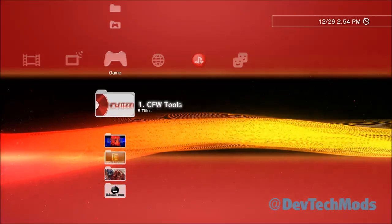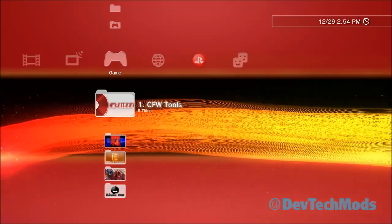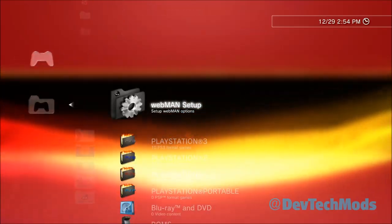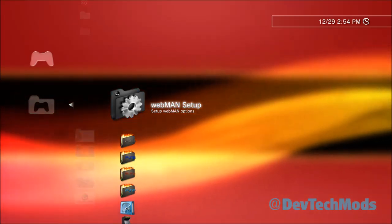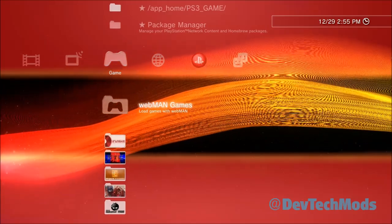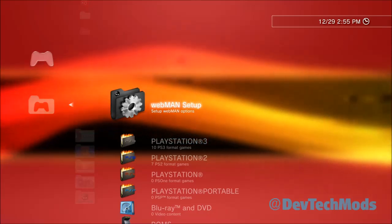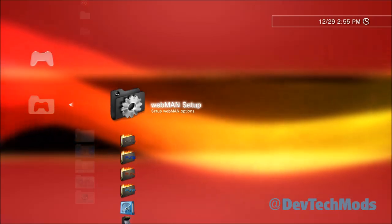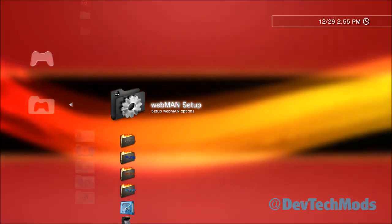You can only play PS3 games when they're in ISO format, and they will show up in webman. You need to have webman, which means you need Cobra. The best thing to do is have Rebug 4.78 or later installed. Right now I'm on Rebug 4.81 in DEX mode with the latest webman mod installed. Rebug is the only CFW that comes with webman integrated, so you get better performance.